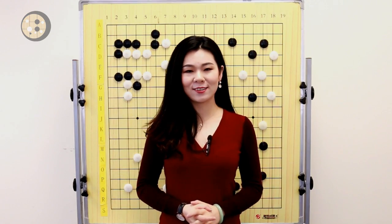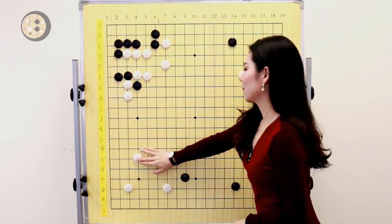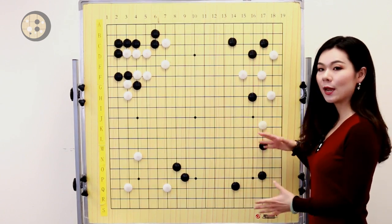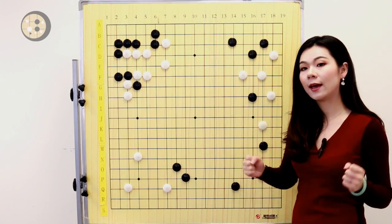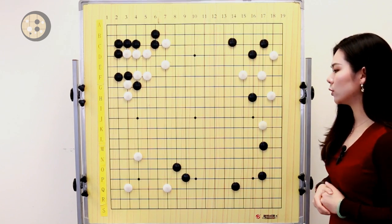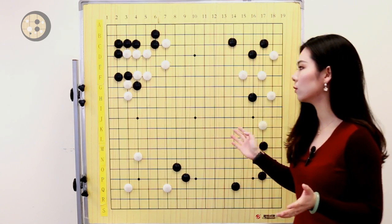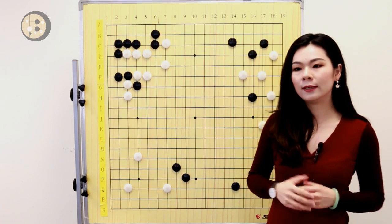The last mistake by a 5 to 7 dan player is being too slow. In the actual game, black played a kosumi here. I can understand why — black has some potentials and influence on the bottom right corner area. This move is very strong and solidly connected. But I just think in this situation it's too slow. Because as we can see, white also has some moyo and territorial potentials on the left side as well. By playing here, you give white a free turn. Now it's white's turn and white can simply keep expanding the moyo on the top.